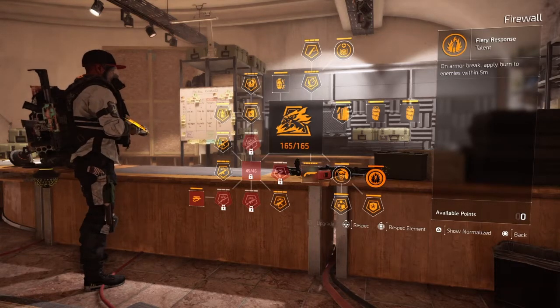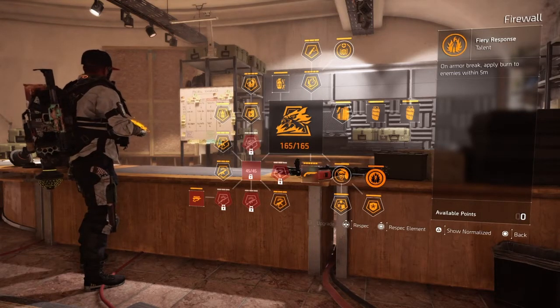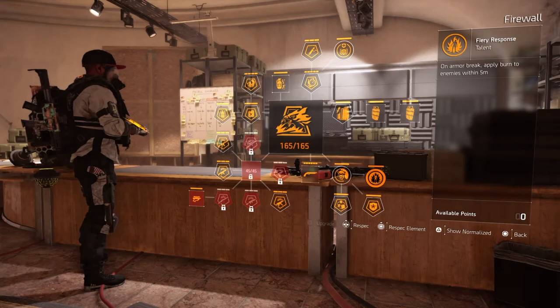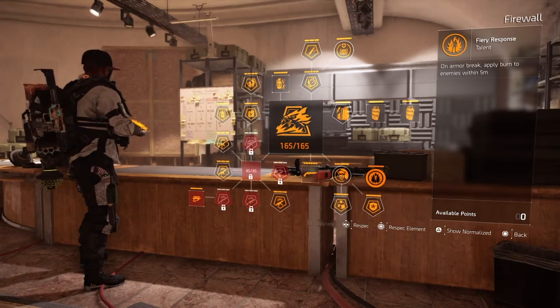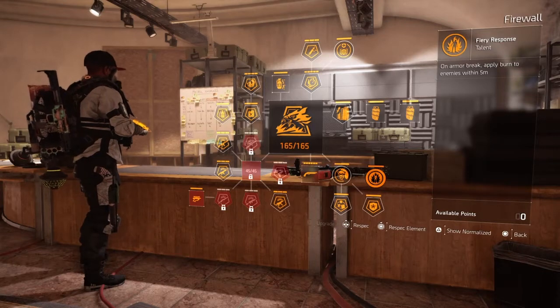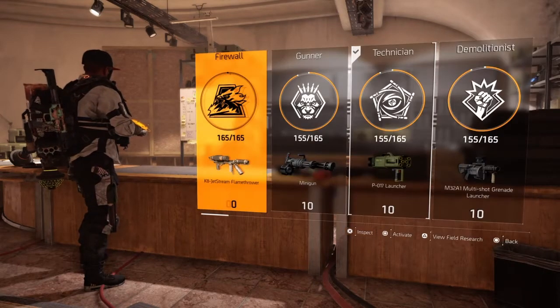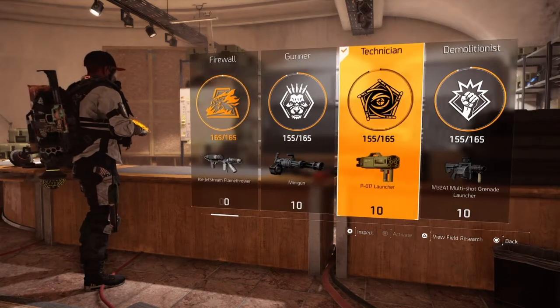The Fury Response — when your armor broke you put somebody on fire. But if you're above average playing right now, most people have hazard protection, so the foaming dome isn't really working too much. That's going to be for casual players at this point. Just about every 10 people you play, they're going to have hazard protection. So out of Firewall — I am not using it anymore.